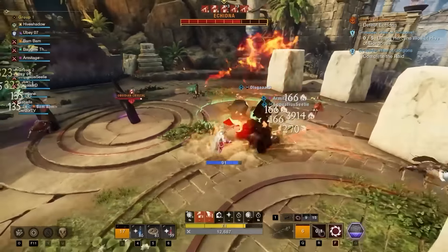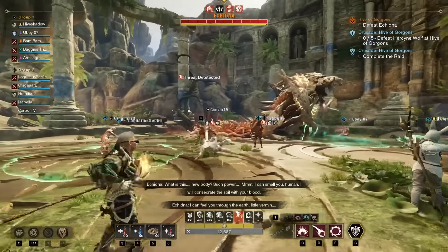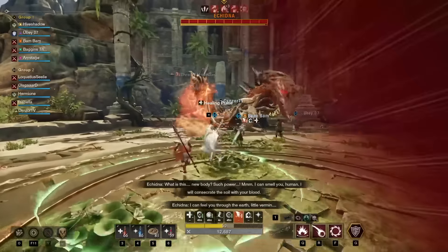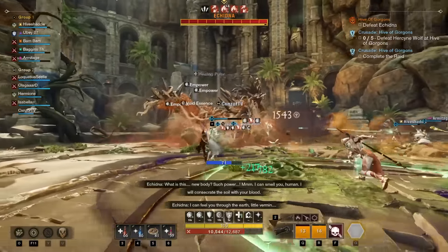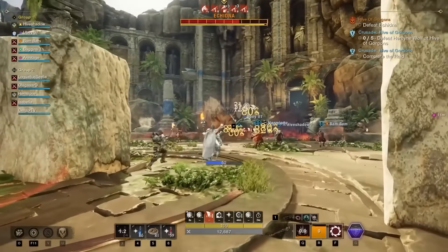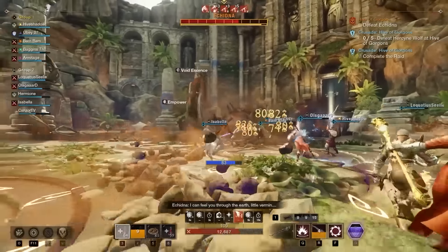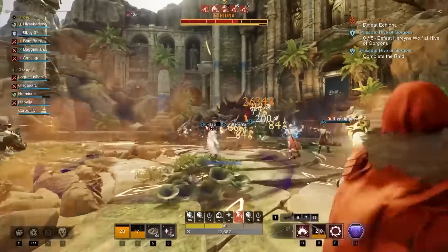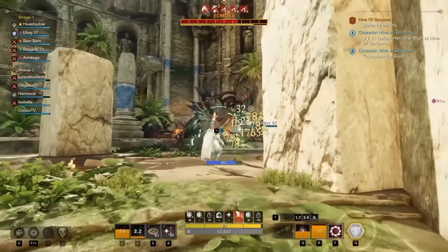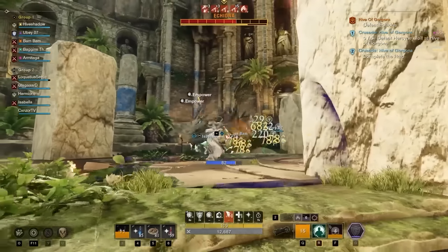The first mechanic you'll see fairly frequently is Stomp. Echidna lifts up its foot and stomps down, causing large strike damage to everybody in the arena and slightly lowering any pillars that have popped up. You can avoid damage from the stomp by blocking or dodging just before it happens. Healers might want to consider using Splash of Light to instantly heal everybody back up to full as a counter to Stomp.